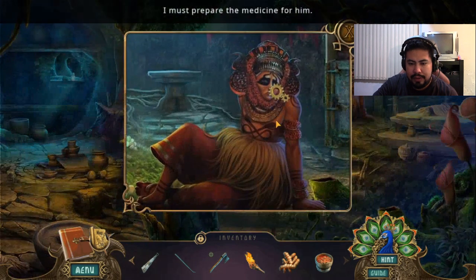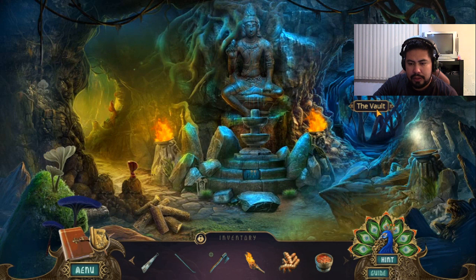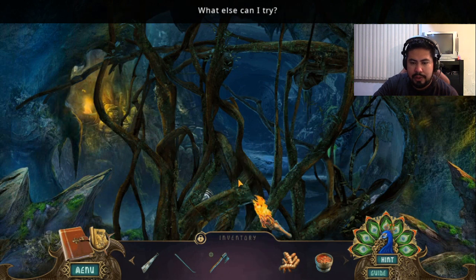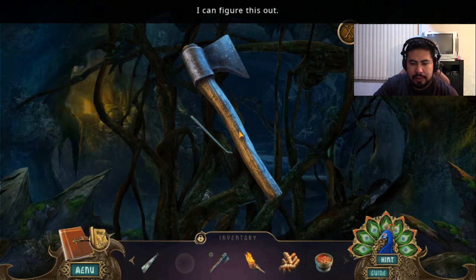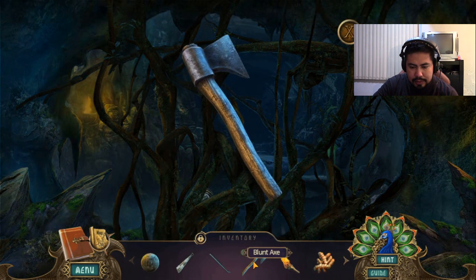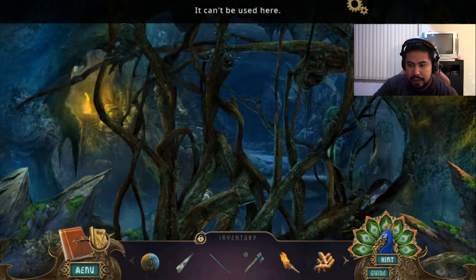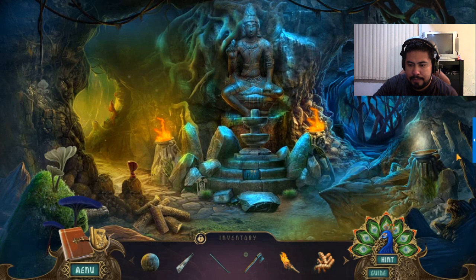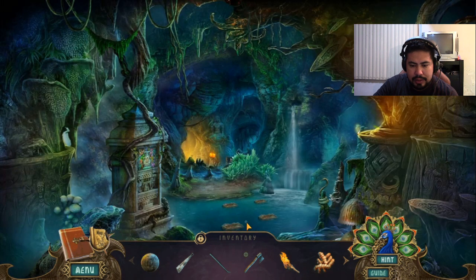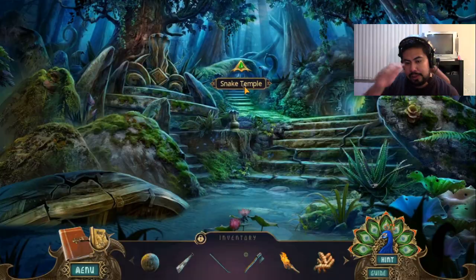Do you have any wood? No help. What's over here? The branches are too thick — I must not want to cut them down. Can I burn them? The blade is blunt. What else can I combine this with? I don't even know. That's enough for me. What is this? Okay, let's go to the snake temple. I hope there are some snakes there.